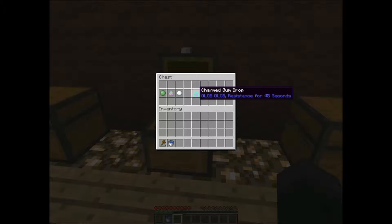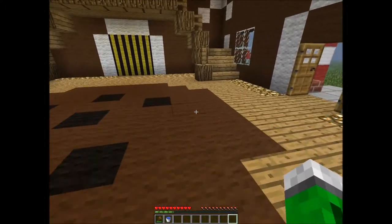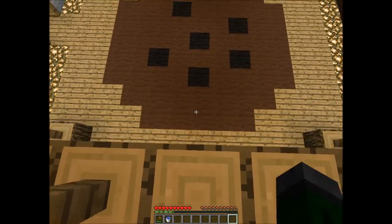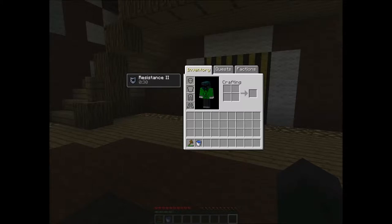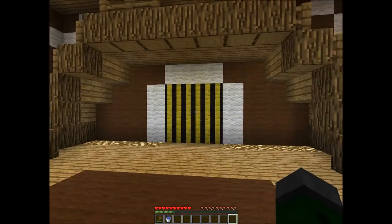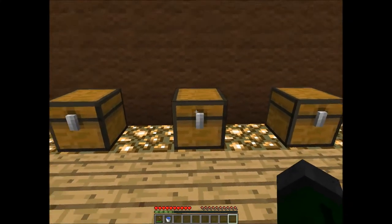Let's try the next one. This is the Charmed Gumdrop, and it doesn't have a complex crafting recipe — only a slime ball, one pure magic, and a snowball. It says 'Glob glob. Resistance for 45 seconds.' The good thing about this is we don't need to have hunger to use it, so that's nice. We have Resistance 2, so it's probably more resistance against mobs than fall damage. Good investment if we want to get through somewhere.